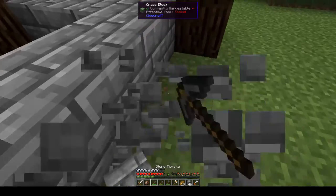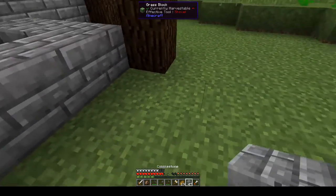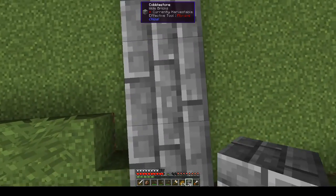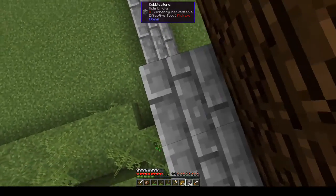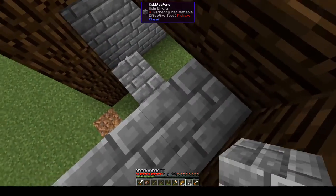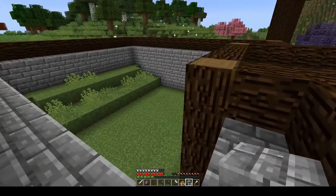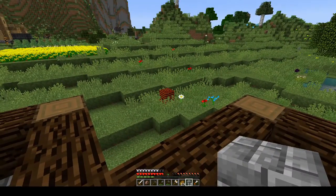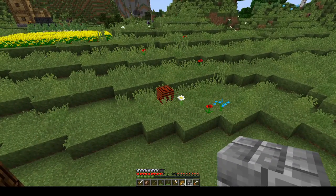Oh, we have chickens! What kind of mods do we have that I can mention from the top of my head? Tinkers Construct, Chickens, Fluid Cows, Actually Additions — I think that's Forestry.